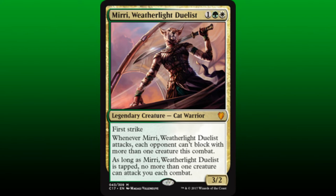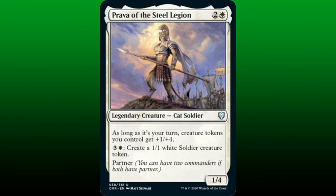Miri version 2.0, the Weatherlight Duelist, is a 3/2 with First Strike for 1 in Selesnya-colored. Whenever she attacks, each opponent can't block with more than one creature this combat, and as long as Miri's tapped, no more than one creature can attack us during each combat. Prava of the Steel Legion synergizes with our cat strategy amazingly. Prava is a 1/4 for 2 in 1 white mana, and as long as it's our turn, Prava gives creature tokens we control plus 1/plus 4. There's also a built-in token producer, but they're soldiers and not cats.